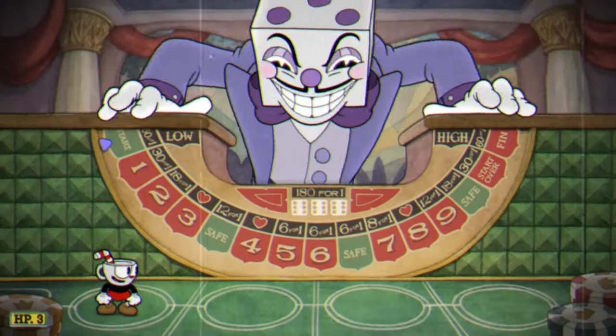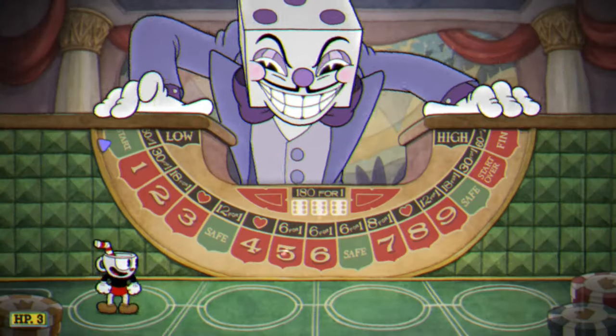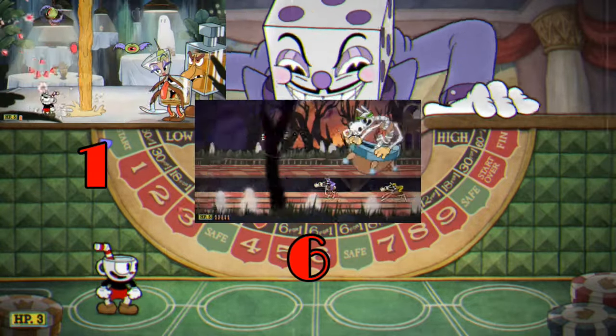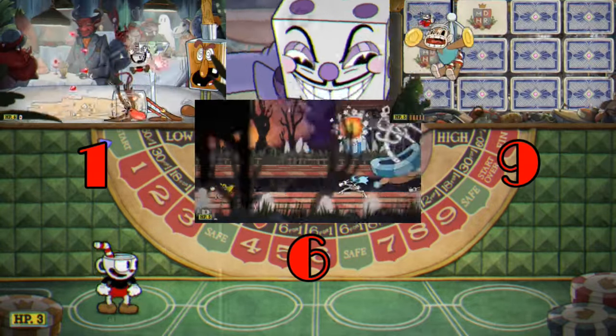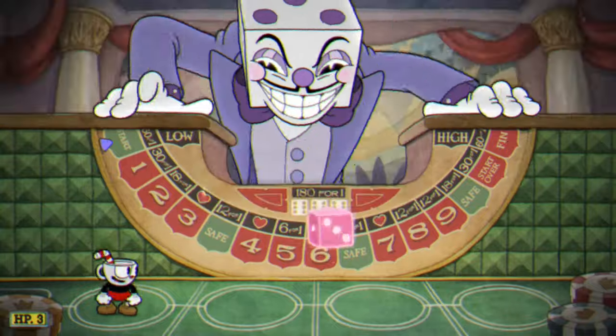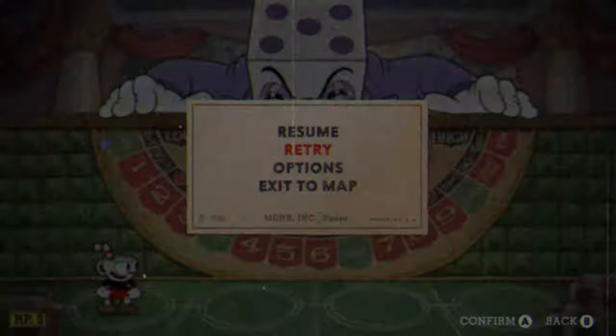Now each set of three numbers on the board has a heart above it and you should be getting every single one, but avoid bosses 1, 6, and 9. These are more difficult than the rest and will just waste your time. Just hit the retry button over and over until there's not a heart above these.